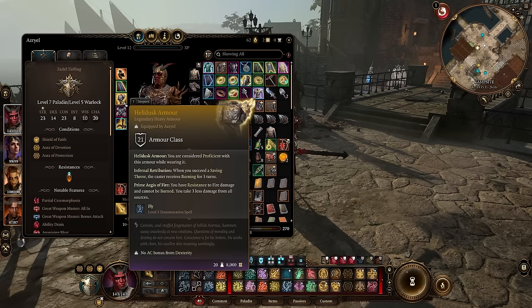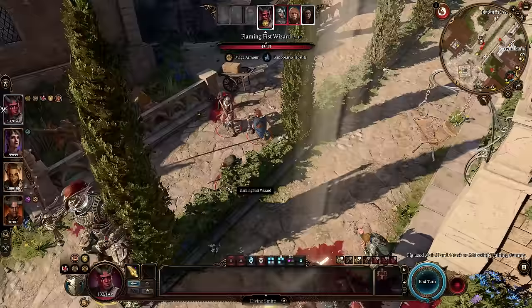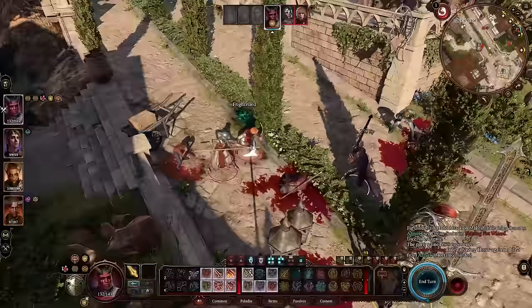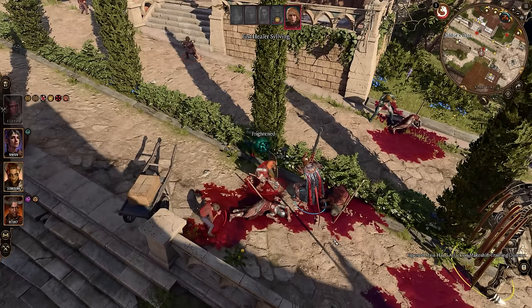In the endgame I'm using the legendary Helldusk Armor — until then you can go with Adamantine Splint Armor from Grymforge in Act 1, which totally works. The Helldusk gives a lot more AC along with some nice fire resistances, and if spellcasters hit you, you'll apply burning damage against them. It's not considered heavy armor so you can literally wear it on any class.